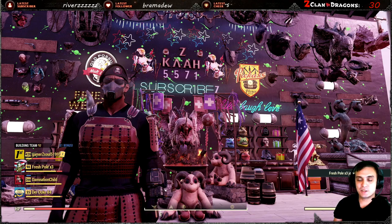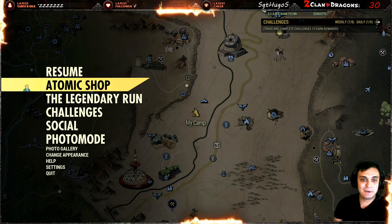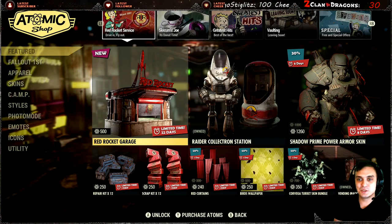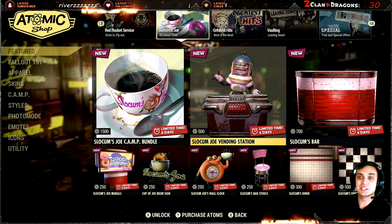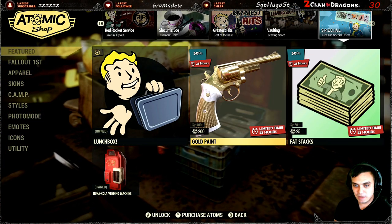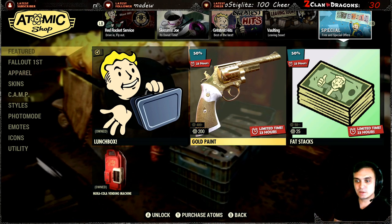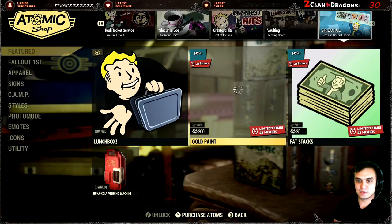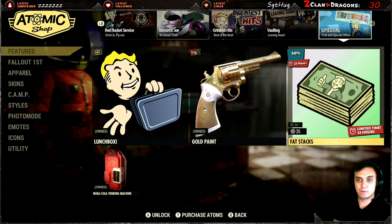I actually already completed one of the challenges — join a party. Anyway, the atomic shop is right here. I got Z Jr. right here next to me, so if you hear him commenting or crashing his cars, well, kids. So we navigate to the Special Offers page. We got the gold paint for 200 atoms, which I'm gonna go ahead and grab. I want to display different types of gun skins. So I'm gonna go ahead and grab that with a 50% discount.